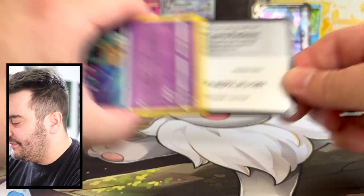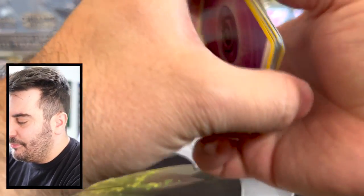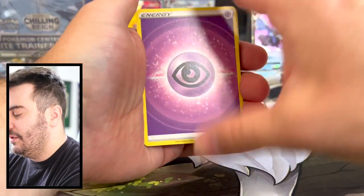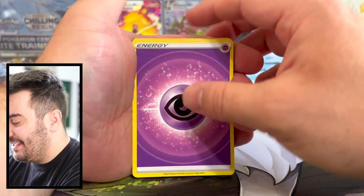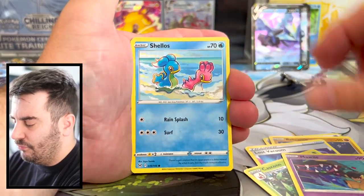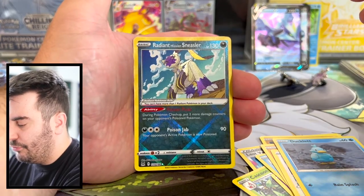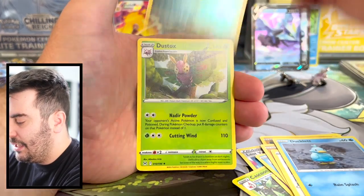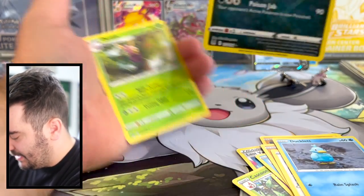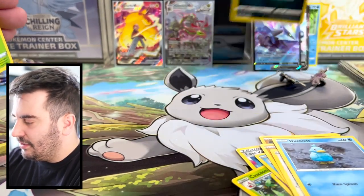We still haven't hit any of those Giratina cards. I did pick up some of the new tins that came out for Lost Origin with that GameStop deal — buy two, get one. It was a really good deal; hopefully you guys took advantage of it. Radiant Sneasler! And just a Dustox — but look at the way that shines. I love the way that looks.